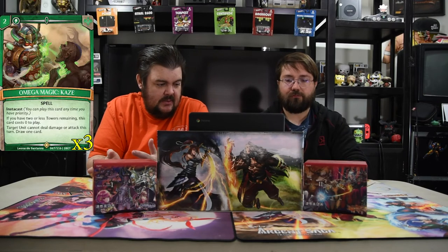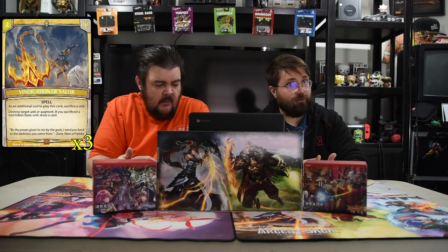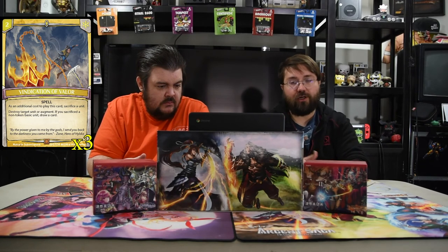Next up is Mega Magic Kazi — two for a spell, insta-cast. If you have two or less towers remaining, this card costs zero. Target unit cannot deal damage or attack this turn, and you draw a card. Super annoying and super strong. One of the new white cards is Vindication of Valor — a two-drop spell. Additional cost: sacrifice a unit, which can be any of your tokens. Destroy target unit or augment. If you sacrifice a non-token basic unit, draw a card — that probably won't happen, but you can just trade off a token to remove a threat or push for the win.